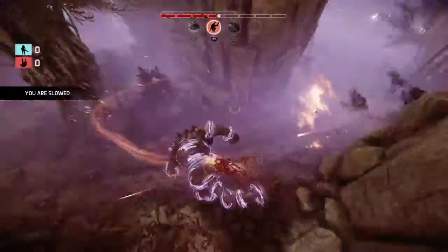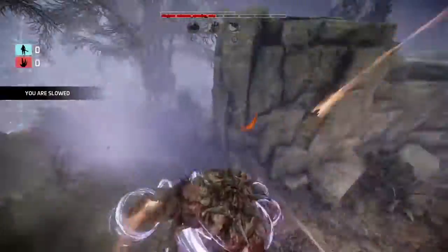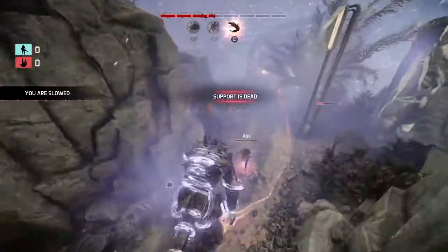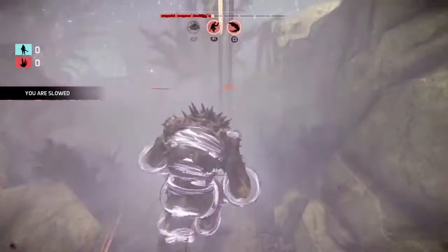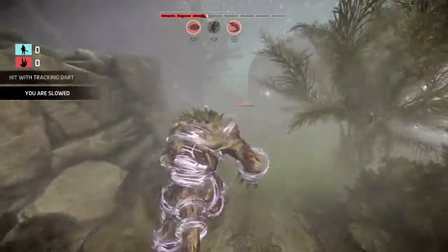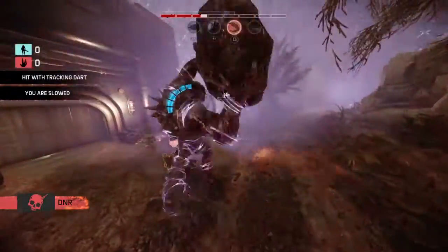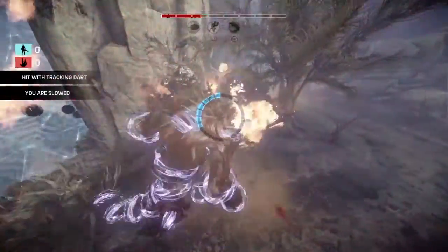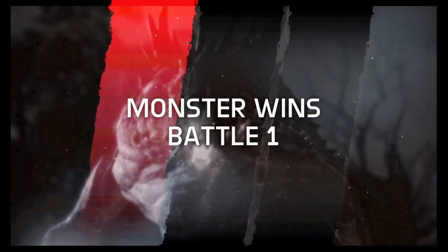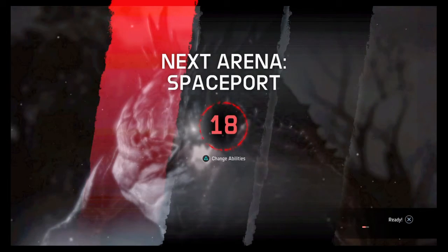Let's throw a rock at Hyde — or pounce Hyde. Leap smash Hyde, throw a rock at Abe, fire breath Abe. They are all dead. They did a lot of damage though, like a lot.